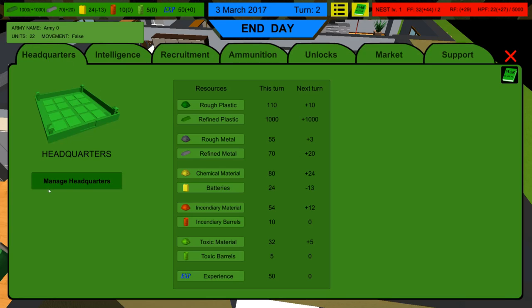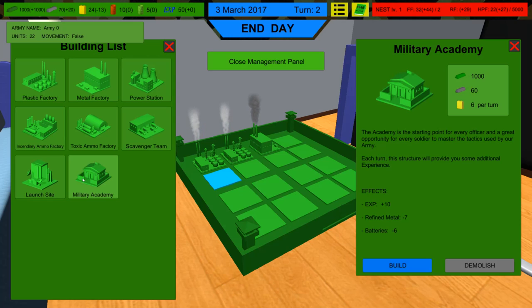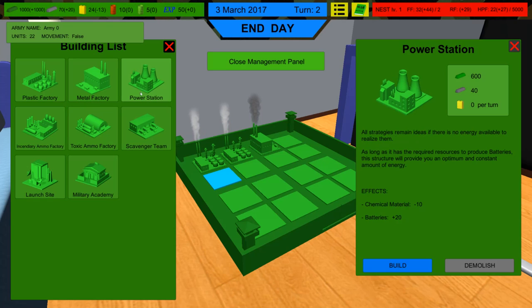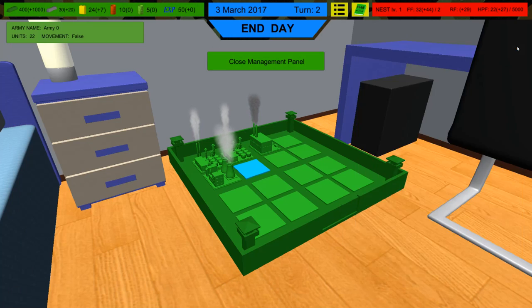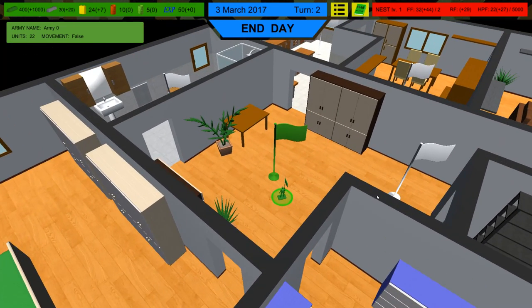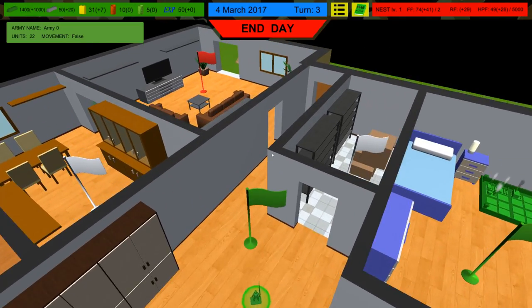I want to start earning XP, which I did wrong in the last run. You earn XP only through the military academy — it gives you XP plus 10 every day and uses batteries and refined metals. We're actually losing 13 batteries a day, so we're going to deplete in 2 days. That means we need a power station beforehand — now we're doing plus 7 a day. We don't have enough resources for the military academy right now; it's 1,060 iron, so it would take 2 turns to afford that.